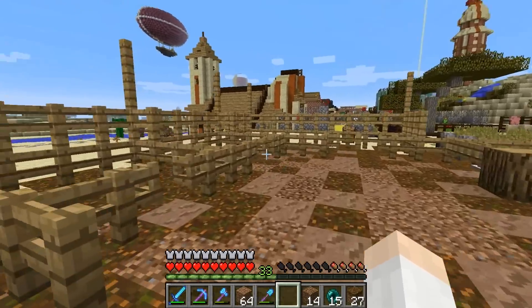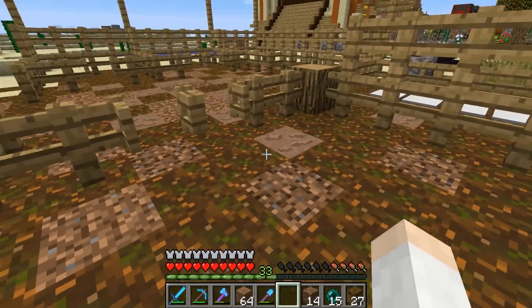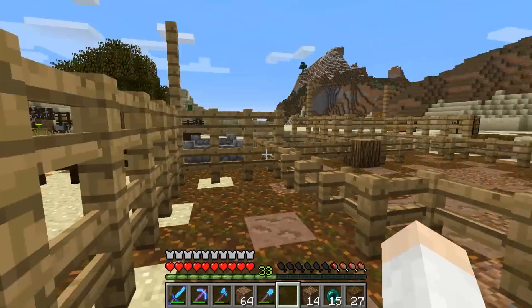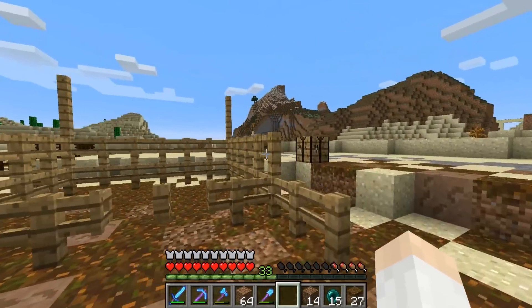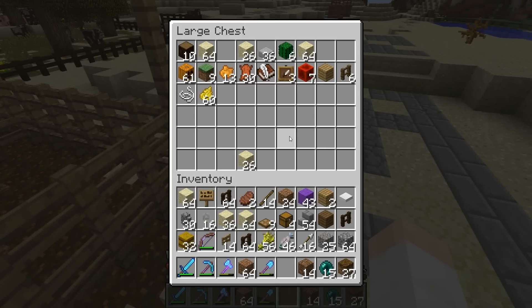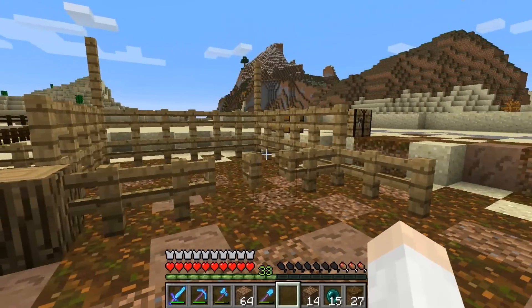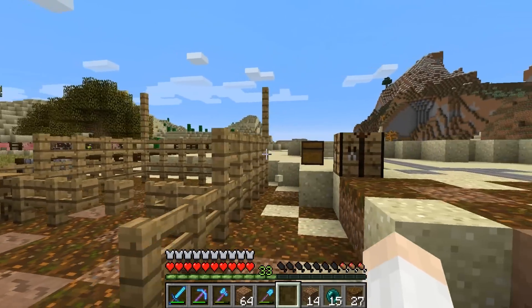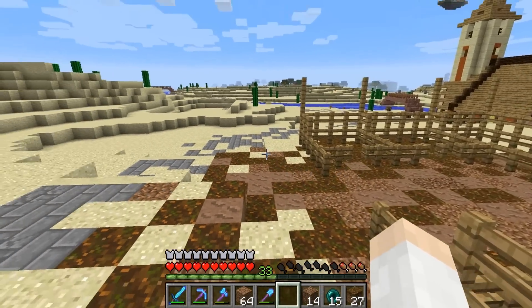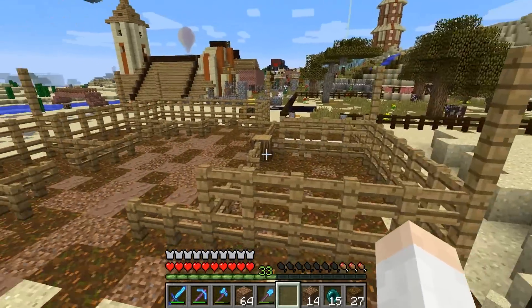We got a pretty good layout now. We'll have chickens back here in this little area, sheep back here, pigs through here, and cows right back here in this area. The fences are all nice and tall — just makes it look a little bit better. Now we need to go ahead and place down our wool and our carpets because we want to have a shelter for these animals. We'll also go ahead and decorate a little bit around the backs and the sides — just to make it look more like an actual animal market. Maybe put some signs up with prices, maybe like a message board somewhere. Let's go ahead and do that now.